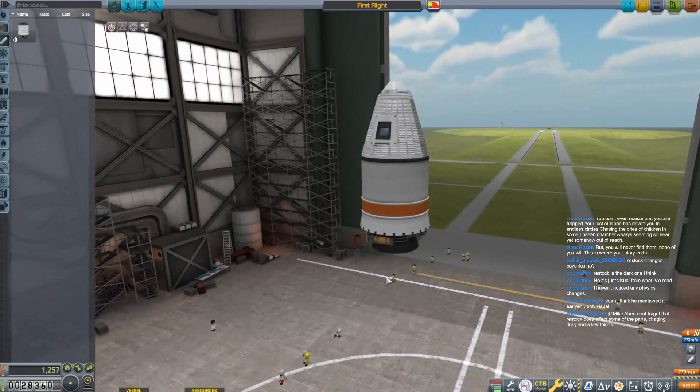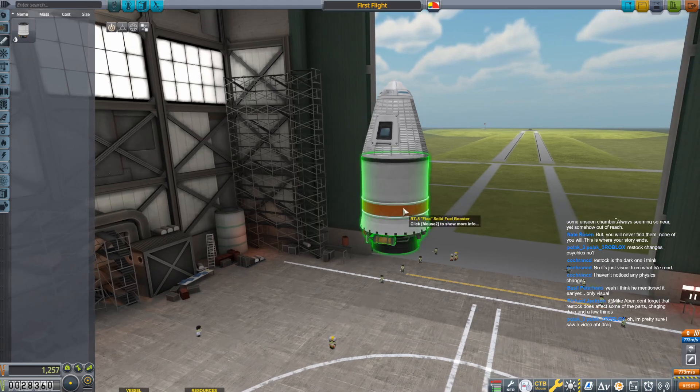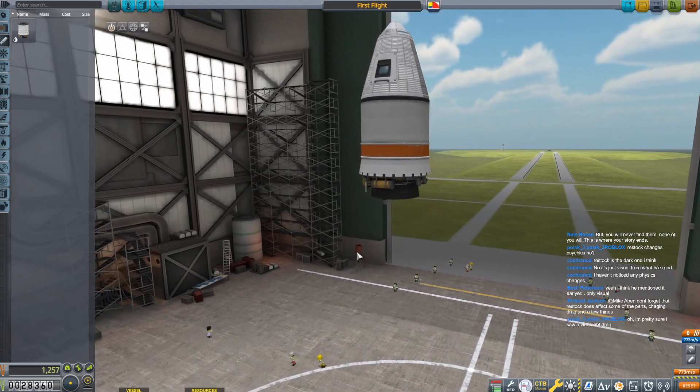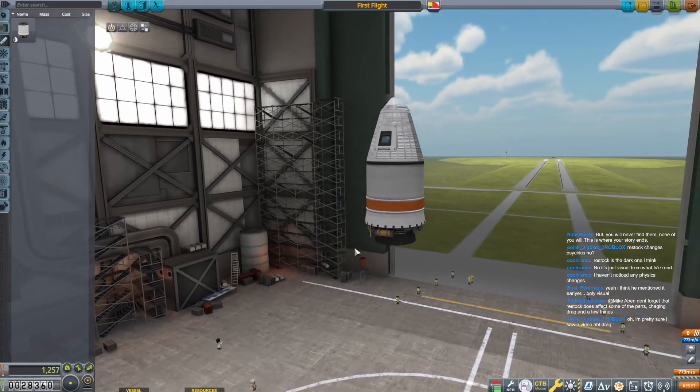We're also going to do some science. Remember the name of the game is collecting science to unlock that tech tree. Restock does change drag on a few things, apparently. I always used to install Restock with Restock Plus, and Restock Plus most certainly does change things — it adds gimbling to the engines and stuff like that. I didn't think Restock alone changed anything, but I could be wrong. I wanted to make this game as pretty as I can.